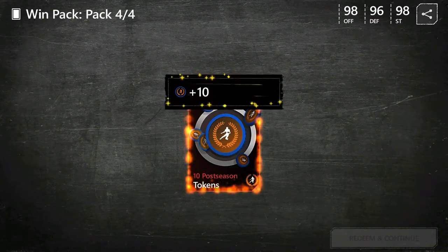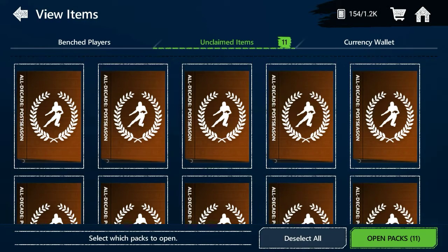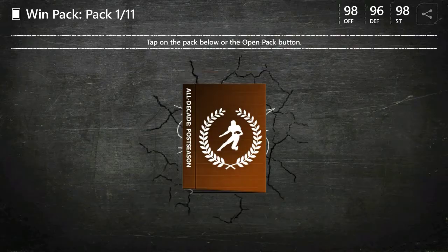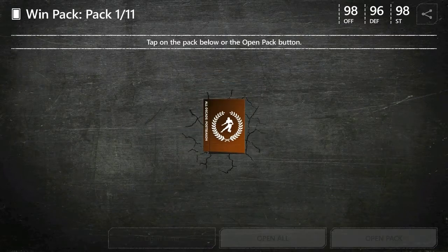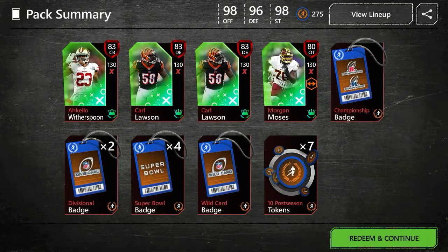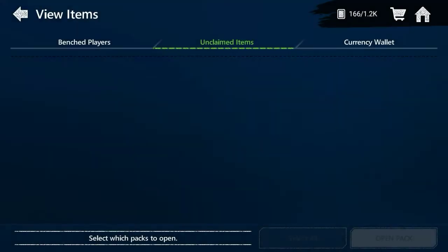We're just gonna hit open all on this account. These packs are not the best but they're okay — some of them have elites, some don't. We pulled 83, 83, 83, and 80, plus some tokens and badges. Let's jump on the other account now — leaving our main account and moving to the next one.